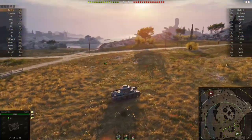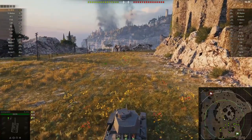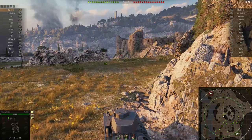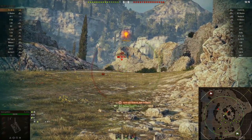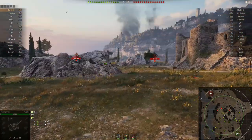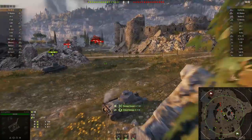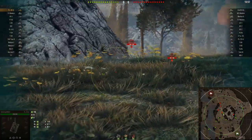This is the first real map we play on — all the other tutorial maps were much smaller. My tank isn't that fast, which means we're beaten to the top of the hill by a BT-7. That means we have to play a little more strategically.